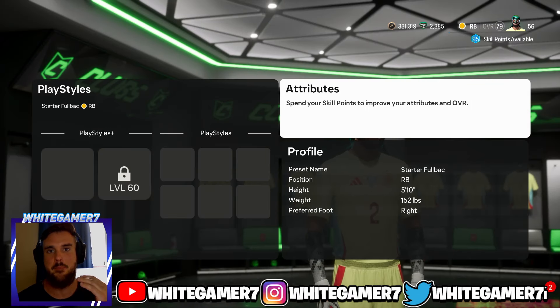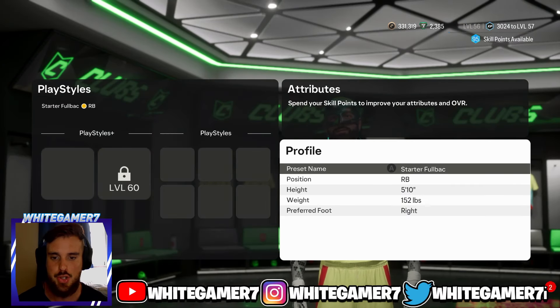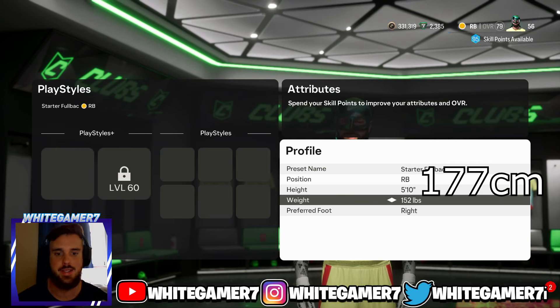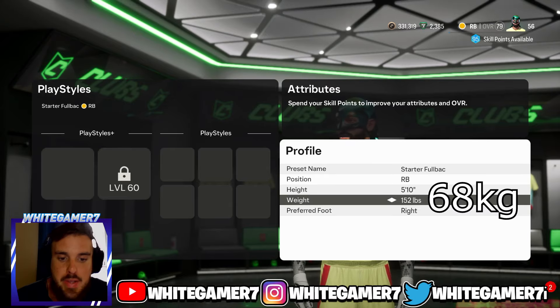What's up boys and girls, it's White Gamer. Today we have the best starter fullback build for your position. For right back or left back, height we go with 5'10", weight we're going with 152 pounds.